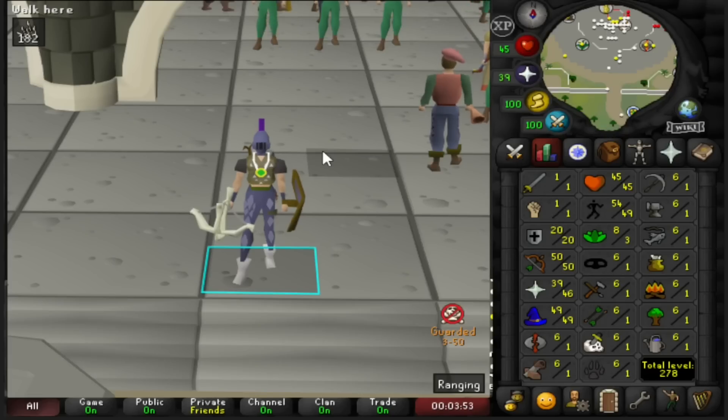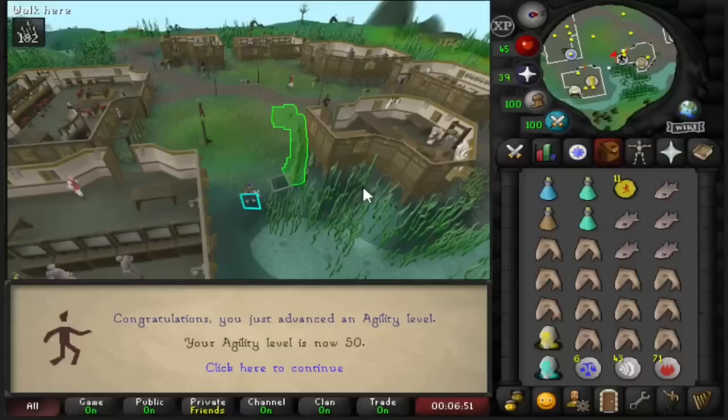Back to business. Here are our stats. We were working on agility when we got the Visage on my alt account, and that's where we will continue. Back to business, boys. Oh yes, guys — 50 agility! That should make the pyramid laps way easier.